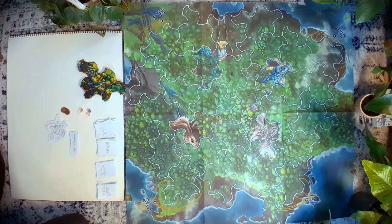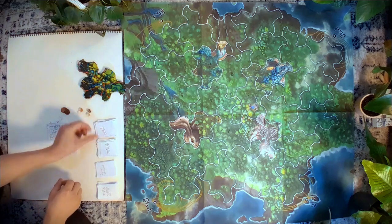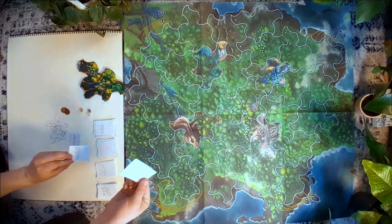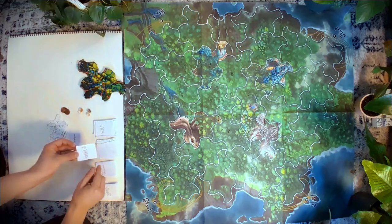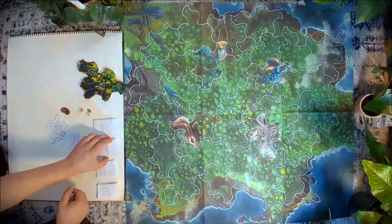The next thing you're going to do is place the labels on top of the decks of cards, because these cards are a little bit transparent and you don't want people to be able to see the next card in the deck. Make sure these labels are placed on top to hide the top card.